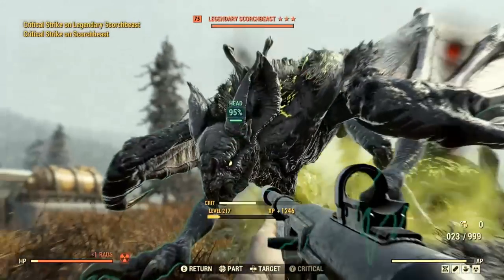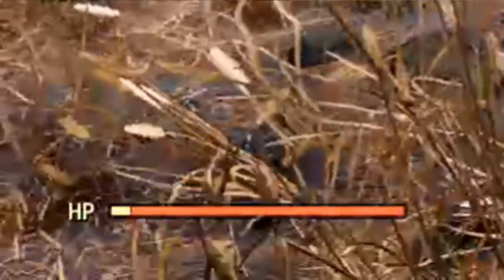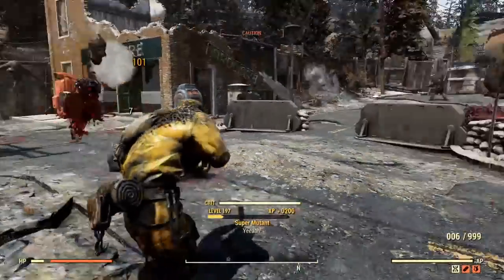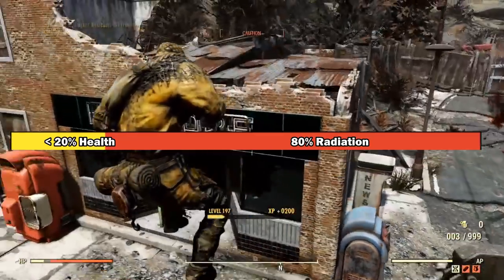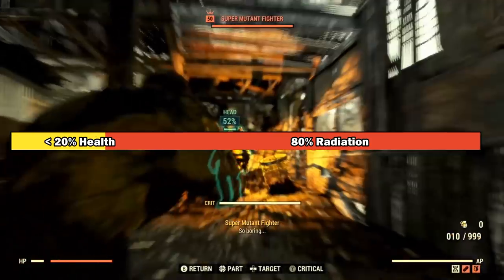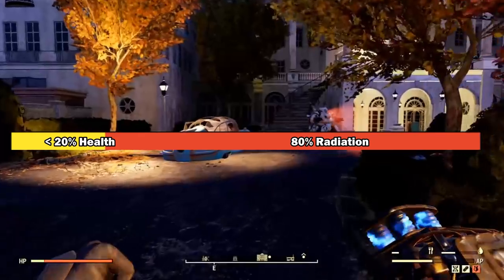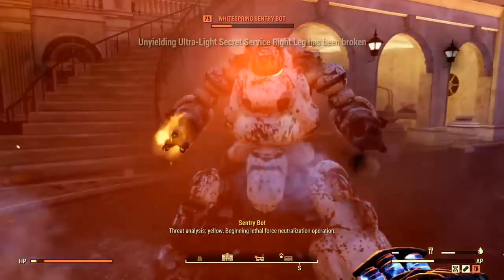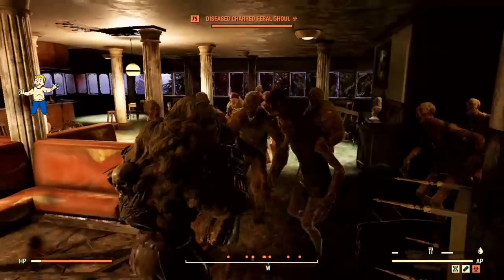Firstly, let's talk about the elephant in the room: the radiation covering 80% of your health bar. Do not be afraid of it. In fact, you should welcome it, because that radiation is going to be the basis that makes the low health bloodied build possible in the first place. We would not be able to play this way without it. I specifically said the radiation should cover 80% of your health for a reason — this is the sweet spot. We always want at least 80% of our health bar covered in radiation, leaving only 20% as our actual health, meaning we will be below 20% HP as far as the game is concerned.